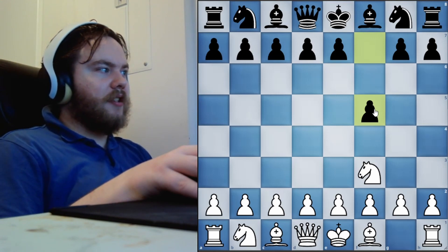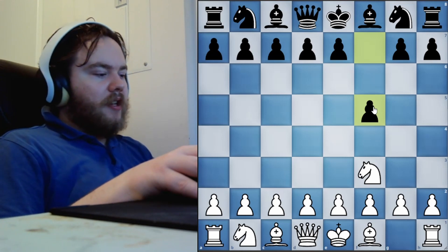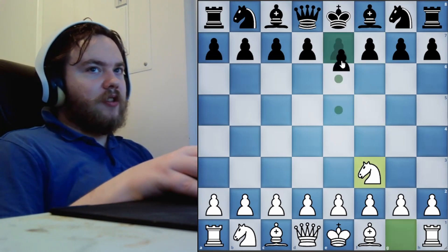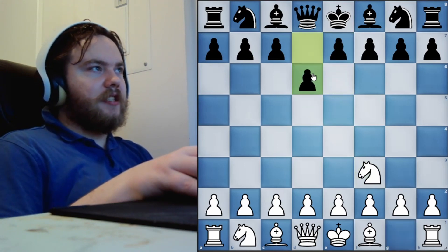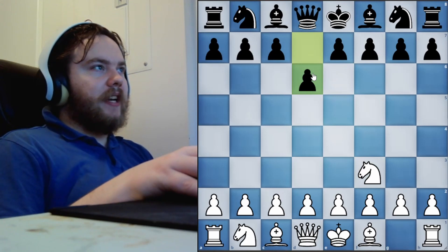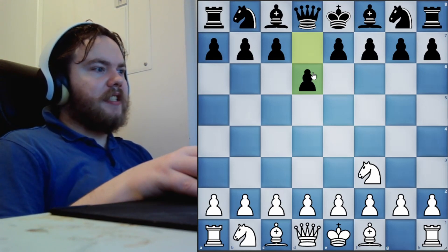An important thing to note is that this opening works well against move 1 pawn to F5, but if our opponent instead tries pawn to E6 or pawn to D6 on move 1, playing pawn to F5 later, then this isn't going to work. Those moves, 1.E6 and 1.D6, will be covered in a later video.